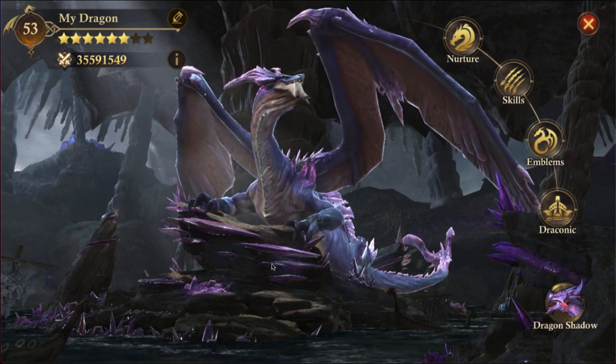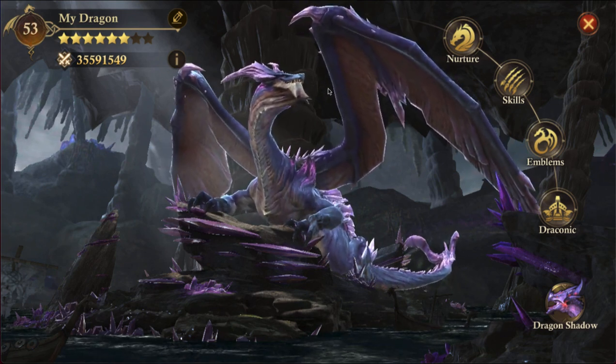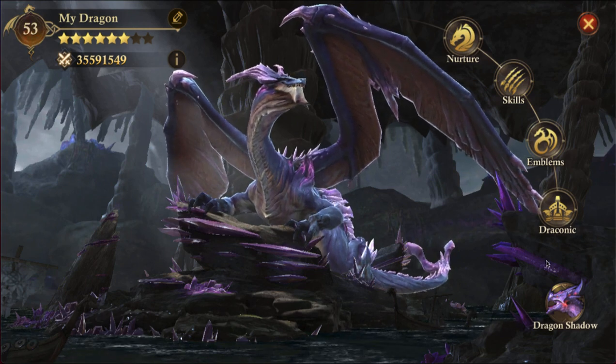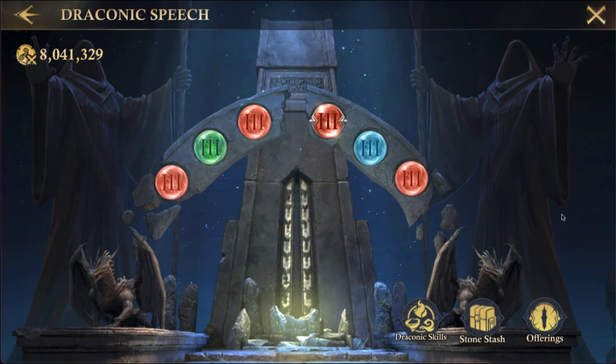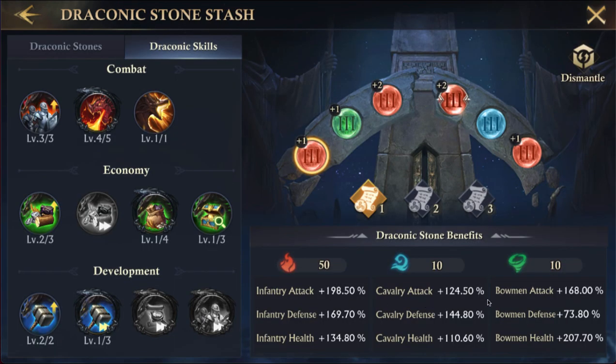They've completely redone the interface here. I do like it — it's cool, it's updated, it's new, all good, no problems with that at all. We're currently doing the Joyous Wall which means power's going down a little bit. I have played around with it a little bit and do have a few in here. This is in Solar, so what you see in Lunar would be a lot higher than this.